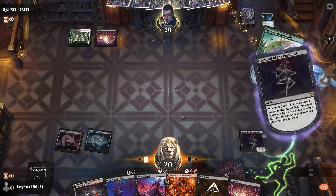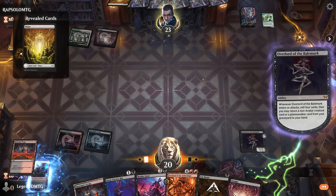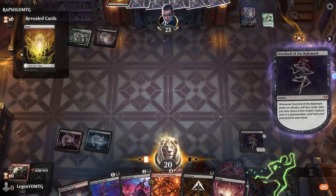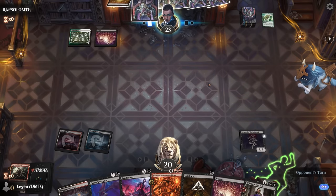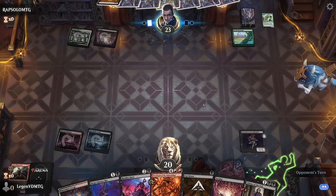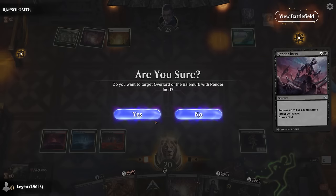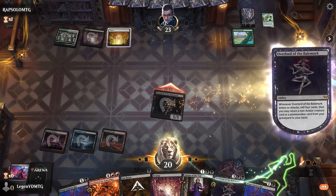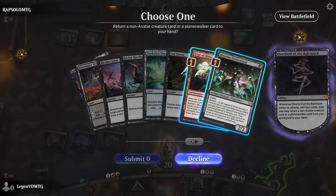Opponent passes — I'll go with the overlord over the bat, so next turn we could be attacking with our 5/5 already. Opponent discards an Armadillo to get a basic land. Liliana might be the pick now so we can deal with a larger creature. Opponent's got Up the Beanstalk, so they're also prepping for the late game. Still worth going for — now maybe grab Fear of Missing Out.